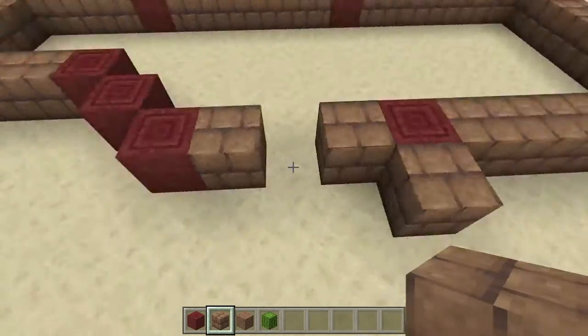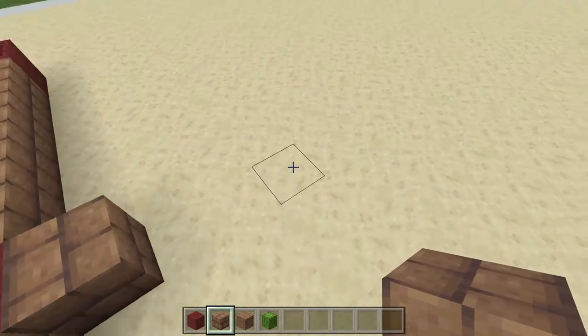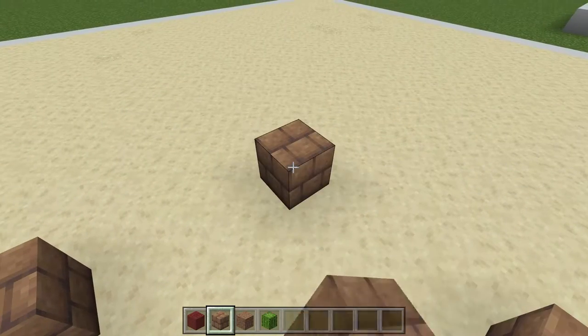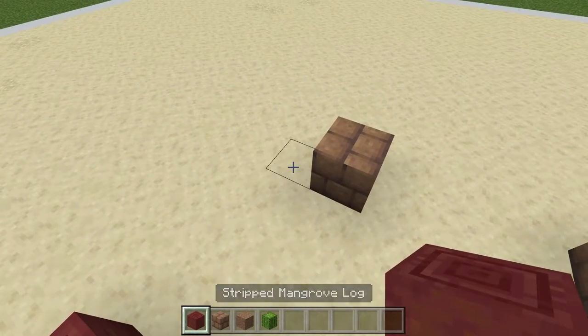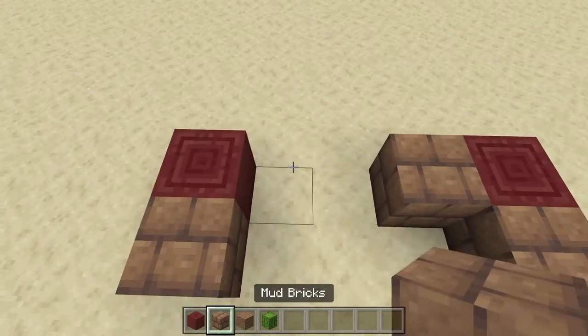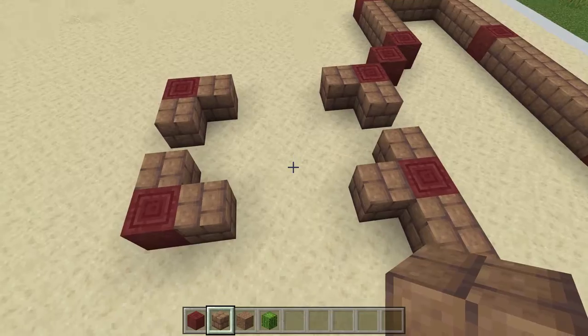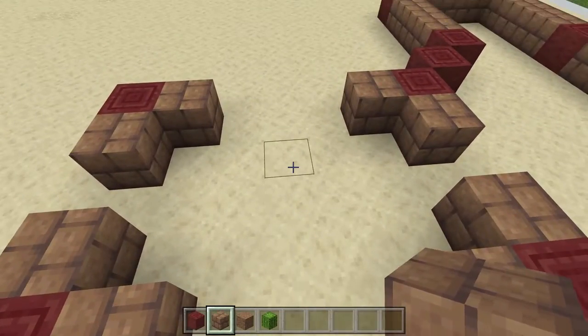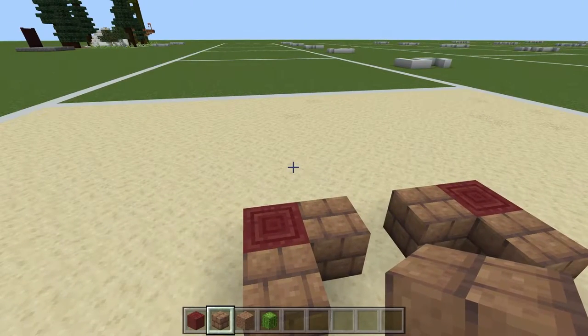Now on each side of these: one here, one here, and then skip one, two, three, one on each side again. Then another mangrove log and another mud brick, so it should look something like this. This is going to be our little corridor that separates our living area and our working area.